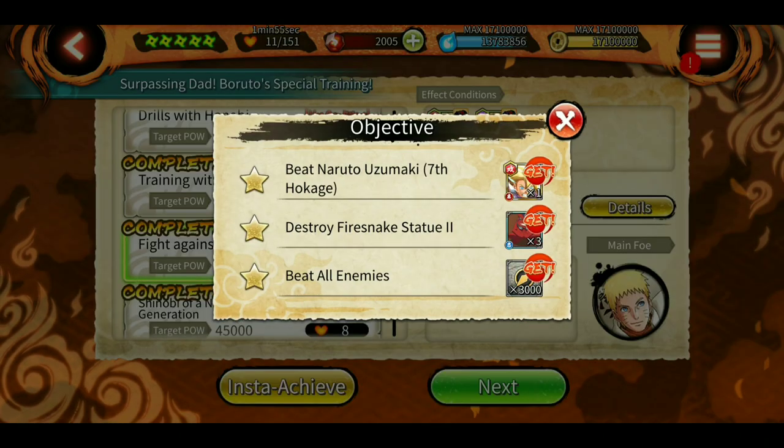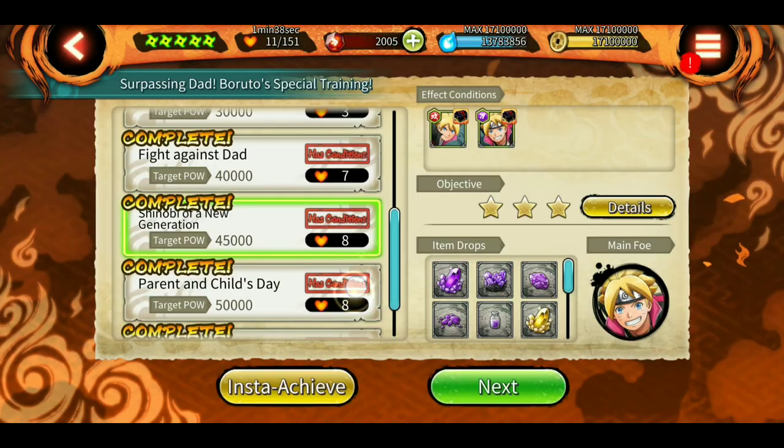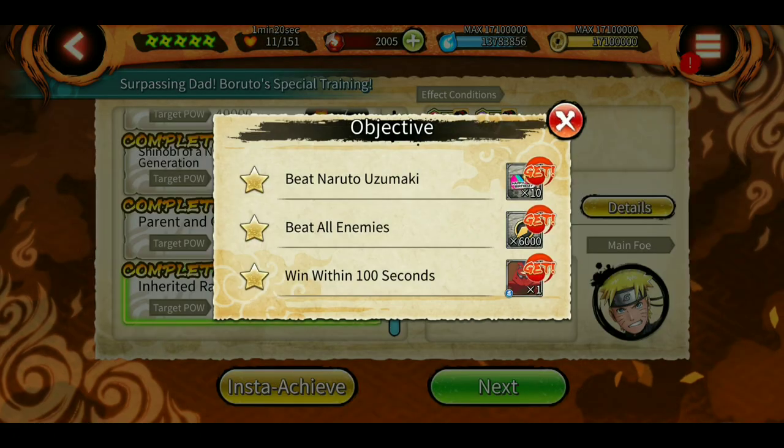Stage five gives you the ultimate jutsu of Boruto — it's a red jutsu card. Although the jutsu itself isn't great, it's a red stat card you can use on any character for more attack power, plus blue frogs for ninjutsu synthesis. Stage six gives 50 shinobites and two brown synthesis cards. Stage seven gives a CP tool and a purple stat card — not great, but useful for new players — plus two more brown frogs.